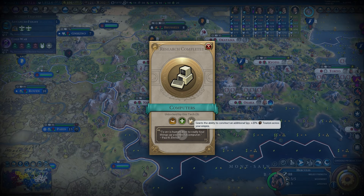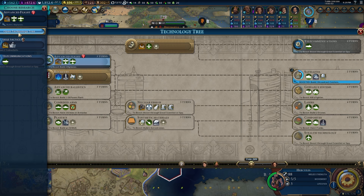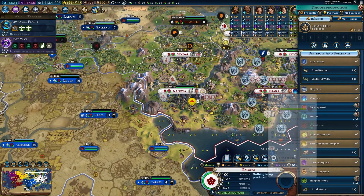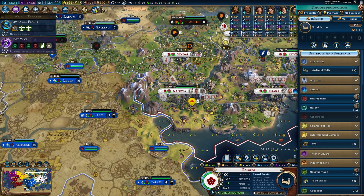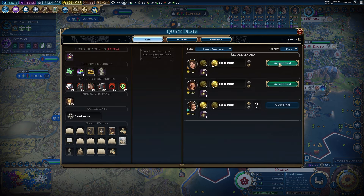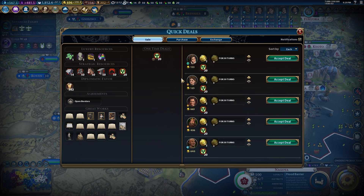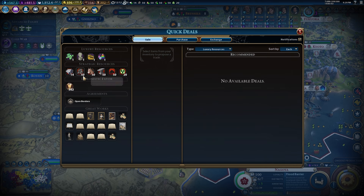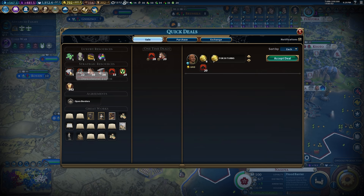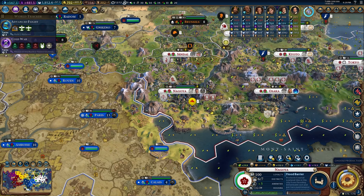Taj Mahal is done and dusted. Drones are here — I don't even want the drones, I don't know why I checked into them. We're going advanced flight, going into satellites, and I want to start powering things up without using coal. A one-turn flood barrier seems prudent. The old spaceport has got to go, but first I need to buy an archaeologist — that's 1600 so I have to wait a little bit. Can I sell this uranium? No one wants it. My niter still has value at least.